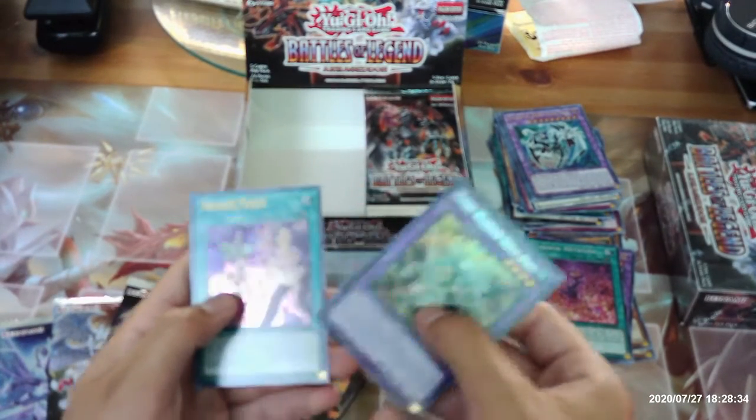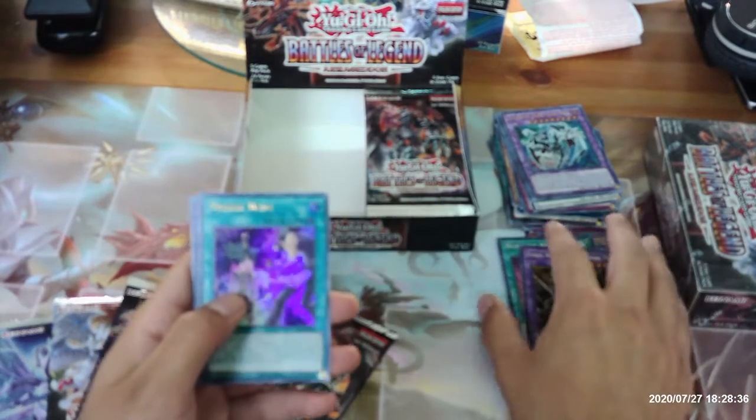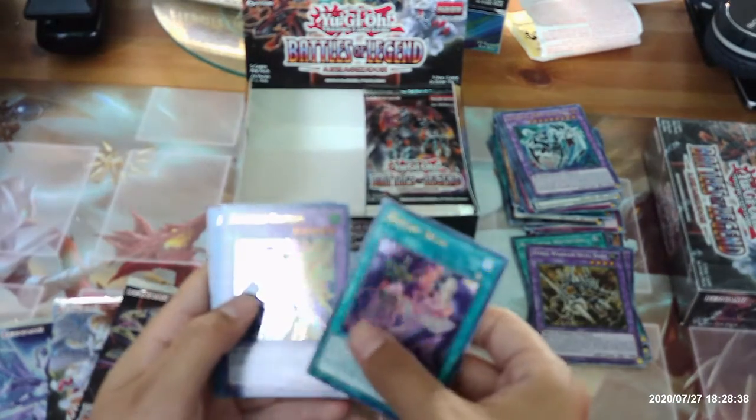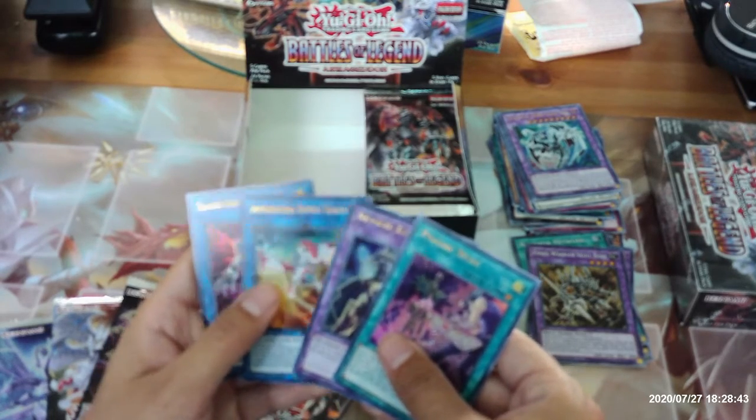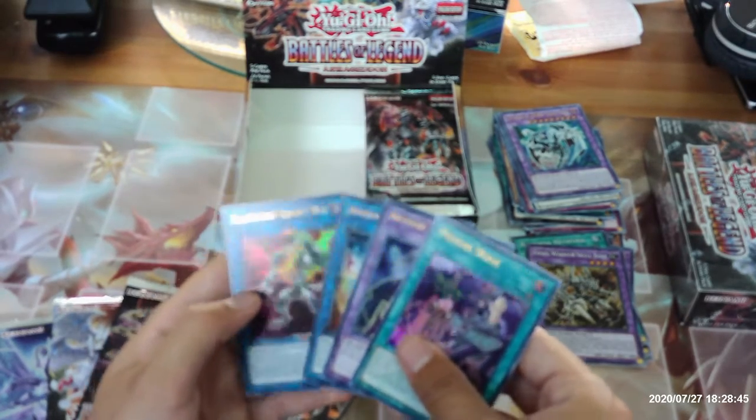Fossil Warrior Skullbone, Psychic Wave, Invoked Raiden, Appliancer Dryer Drake, and Salamangrate Sunlight Wolf.